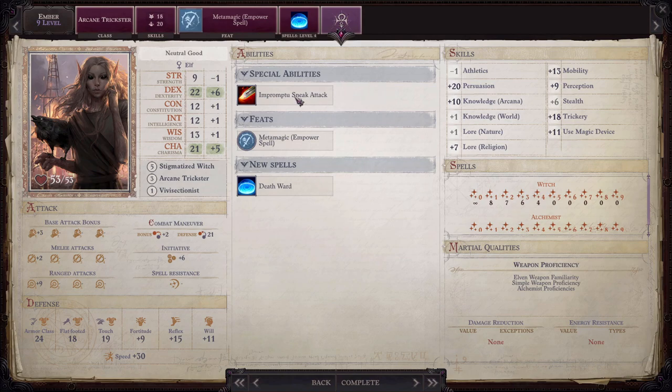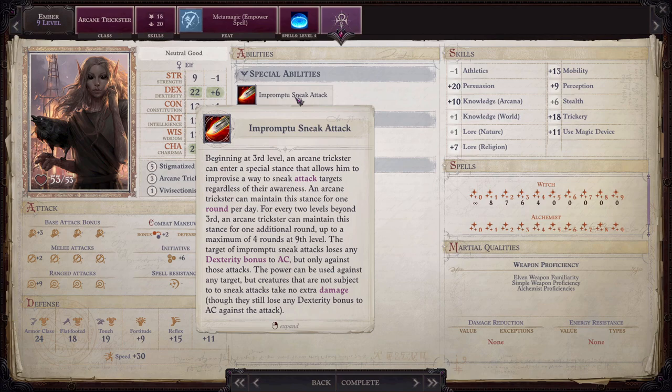Here on the final results page we'll see that Ember gains impromptu sneak attack. This ability when activated will allow Ember to sneak attack any enemy for one round regardless of their awareness — the target loses their dexterity bonus to AC against her attacks. Ember will gain an additional use of this for every two arcane trickster levels she gains, giving her a total of four by arcane trickster level 9. This along with empowered scorching ray will allow Ember to effectively help burst down strong enemies or unexpected adds. She doesn't have enough spell casts at this point to help with spell damage in every fight, so be sure to save your strong spells and impromptu sneak attack for when they matter most.